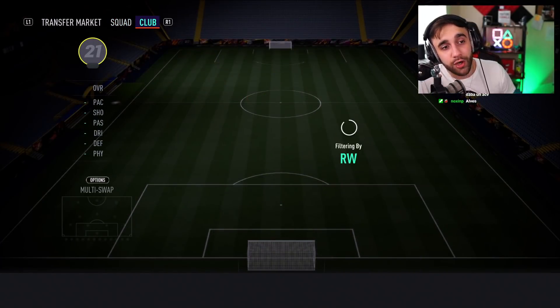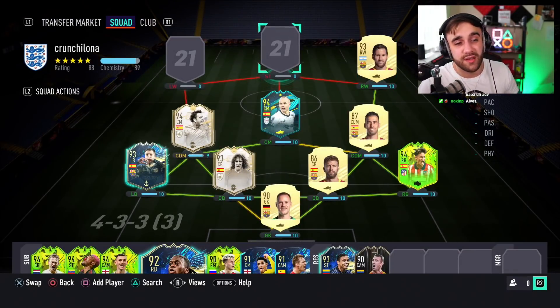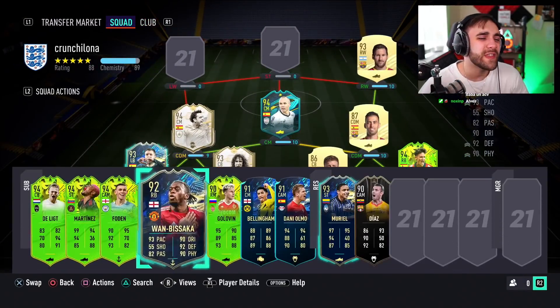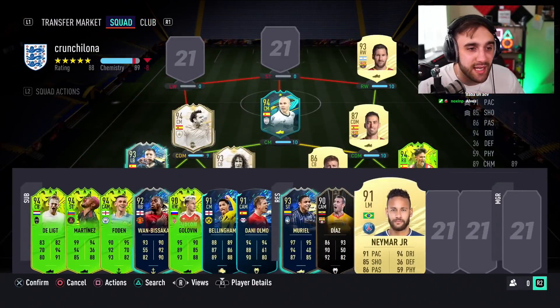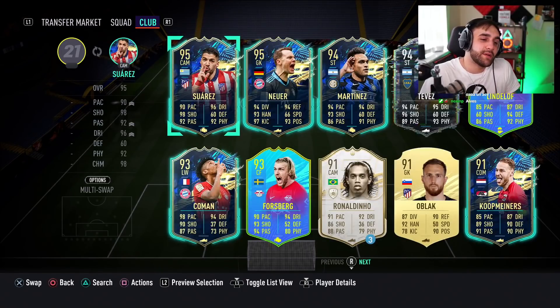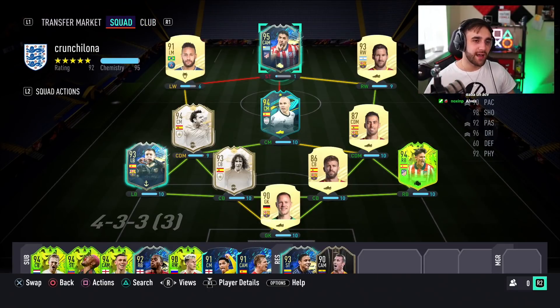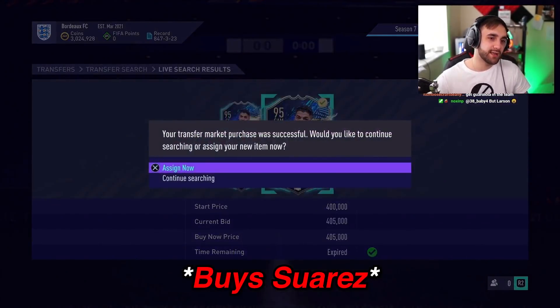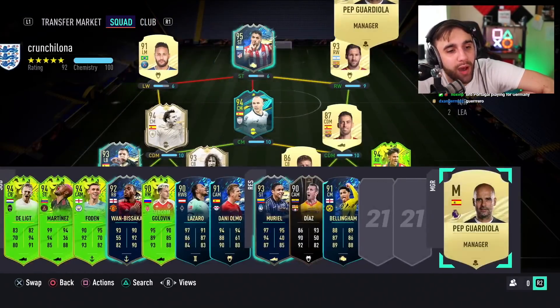Of course we can't have Iniesta without his best mate Xavi. I'll try to play possession-based football. For Messi — I'm using the right winger version just for links, it's used as a CAM so it doesn't matter. And our striker: if we have Messi, I just can't do it without Suarez. You can't have Suarez without Neymar — the full MSN. We also bought Pep Guardiola as manager.